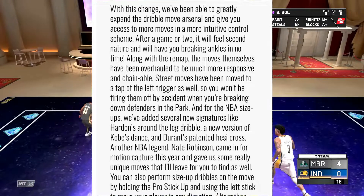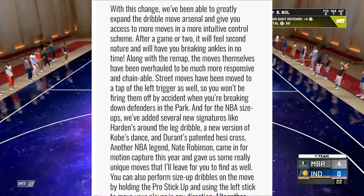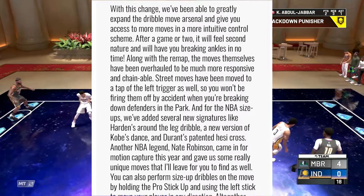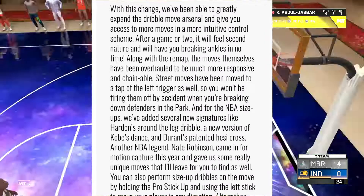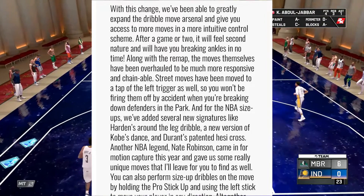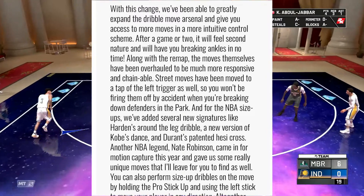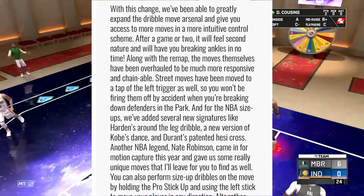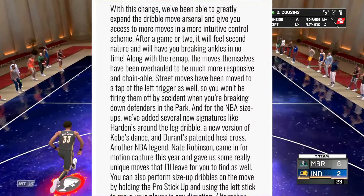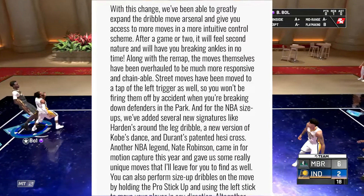Along with the remap, the moves themselves have been overhauled to be much more responsive and chainable. Street moves have been moved to a tap of the left trigger so you won't be firing them off by accident when breaking ankles or breaking defenders in the park. For the NBA size-ups, they have added several new signatures like Harden's around-the-leg dribble, a new version of Kobe's dance, and Durant's patented Hezzy Cross. Another NBA legend, Nate Robinson, came in for motion capture this year and gave some really unique moves for you to find as well.